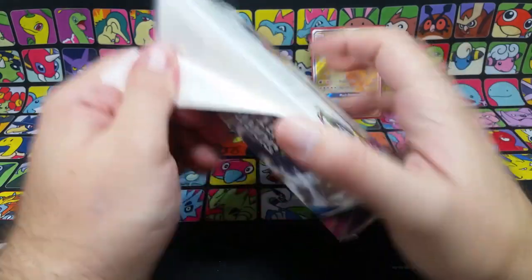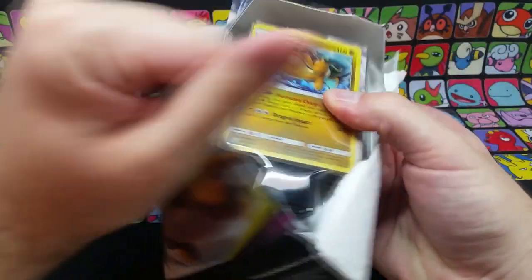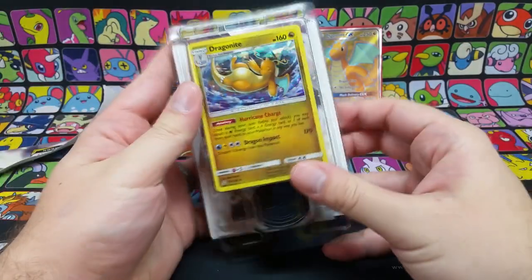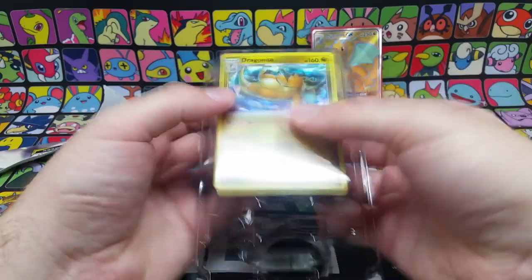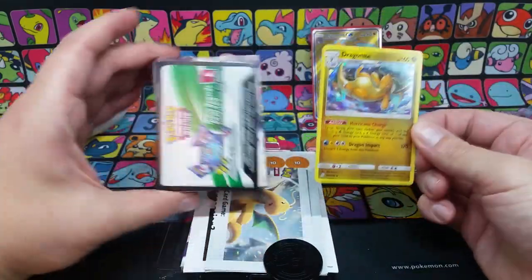You do get yourself a theme deck exclusive card in here. Taking a while to open this up, just sort of rip the front open. This is worth fifteen to twenty dollars depending on where you are. Comes with a usually a nice little shadowed holo promo, very nice. I really like Dragonite cards so it's nice. Pop that out, try not to damage it or anything.